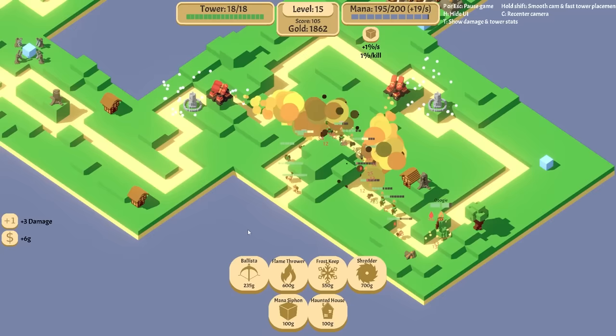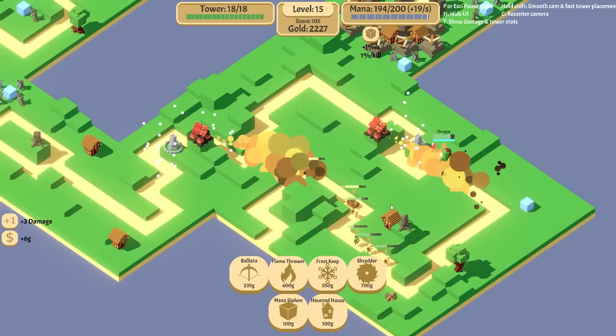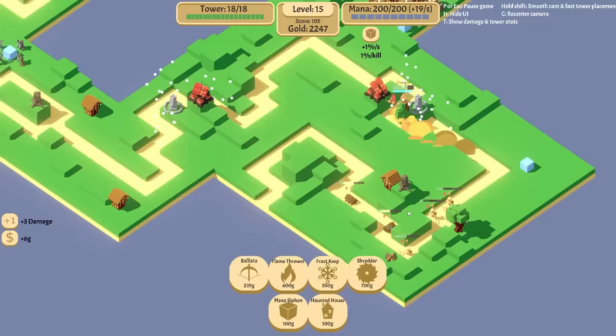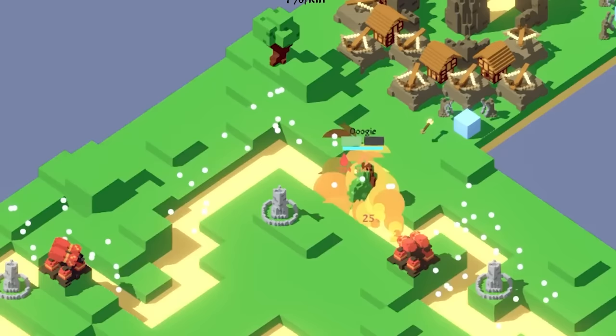That boy's got so many hit points and none of his friends are alive. He's being slowed down, which is good. Like, we could put another frost tower in here — I've got 2,000 money, so we should do something with it. I mean, we could put another frost keep here. That's a good location, just going to keep things slowing. And then the ballistas can really do the damage on it.